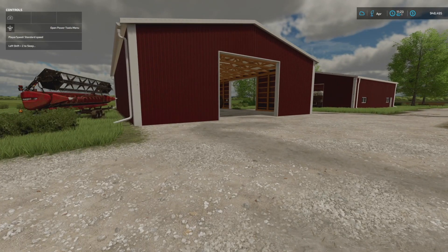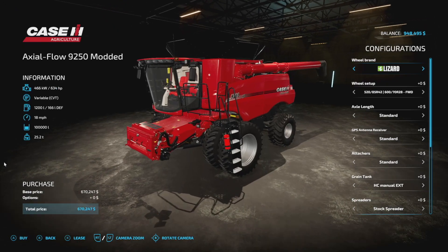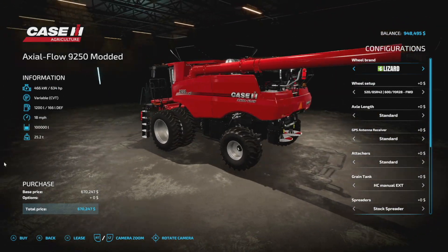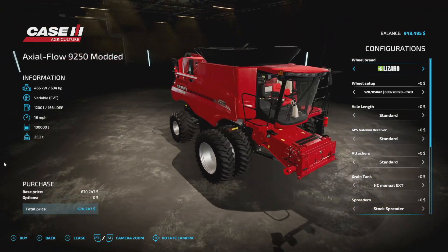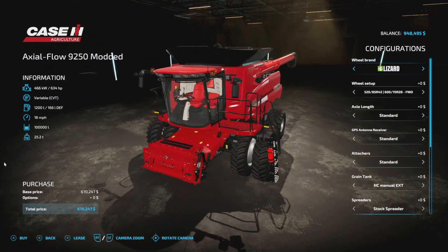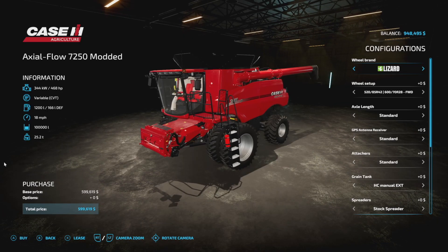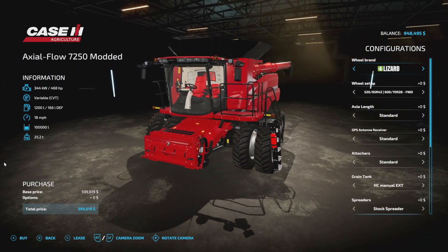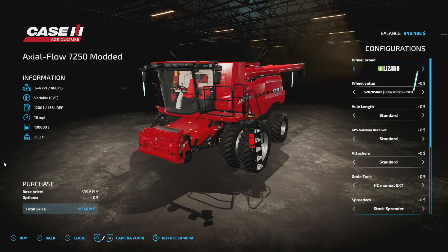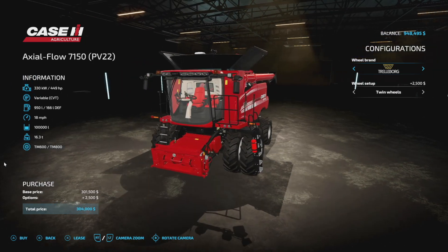Let's get ourselves a combine harvester. I'll show you the one I want and then the one I think we can actually afford. The one I really want costs $670,000 — that's a lot. The next option costs $600,000, which is still a little bit out of my price range.